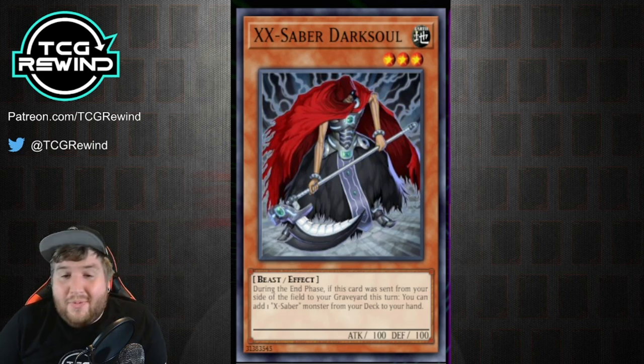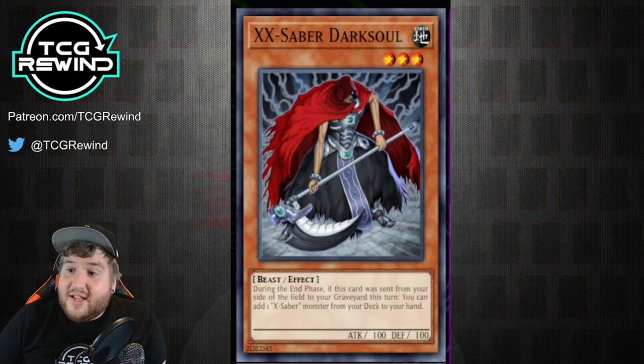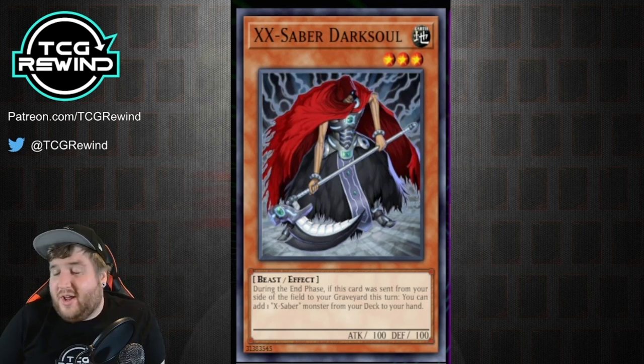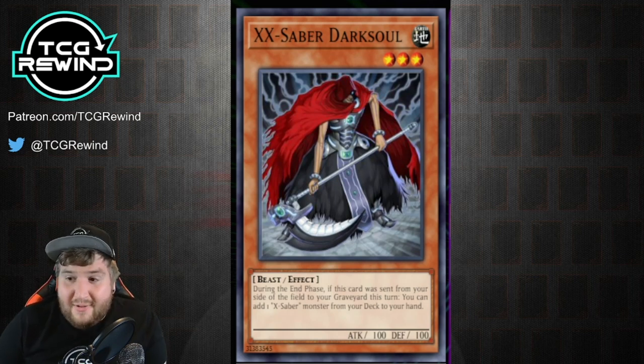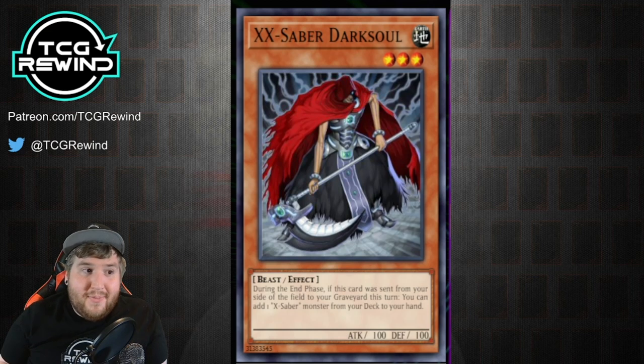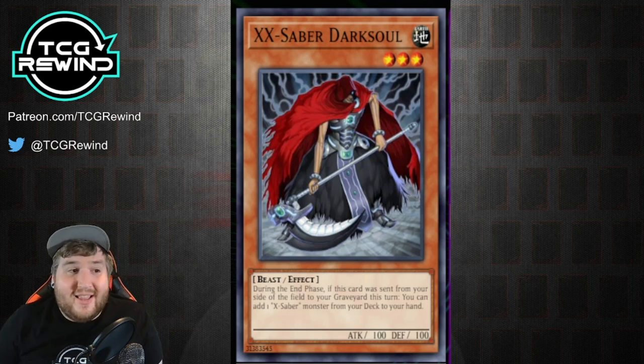How it works in Tengu Plant Format is for every time it was sent from field to graveyard in that turn, you get a search. The other thing to think about is this card doesn't require it to be in the graveyard at resolution. It activates in the graveyard, but it doesn't care where its location is at resolution. So if your opponent DD Crows it, or if you Monster Reborn it or bring it back in some other way, it still will resolve during the end phase, because the game remembers that it was sent from field to the graveyard — that's just how it was ruled back then.